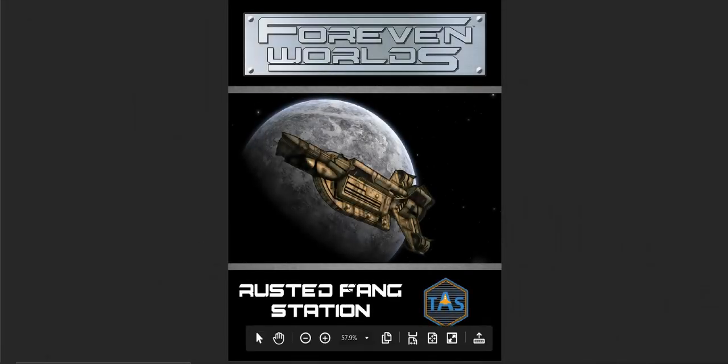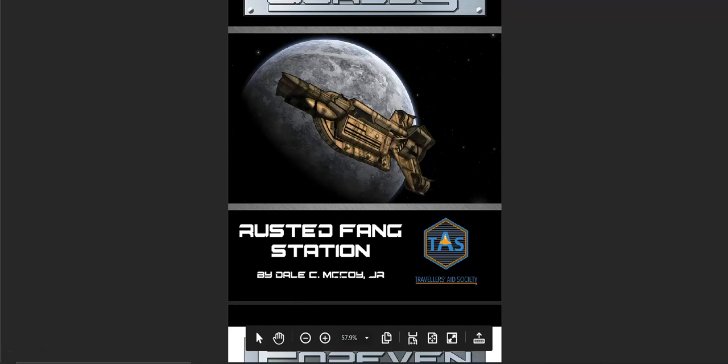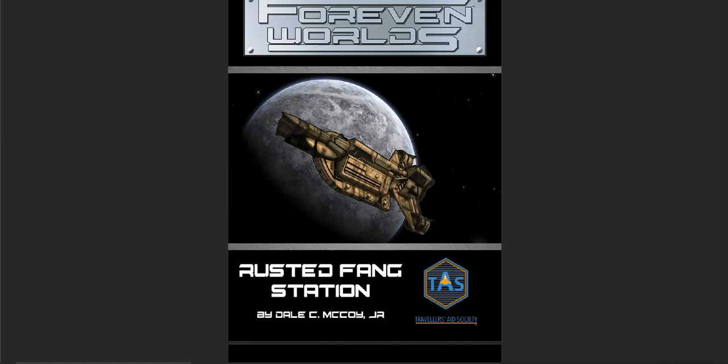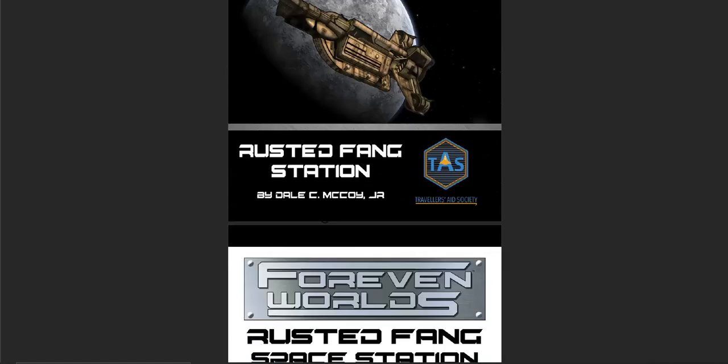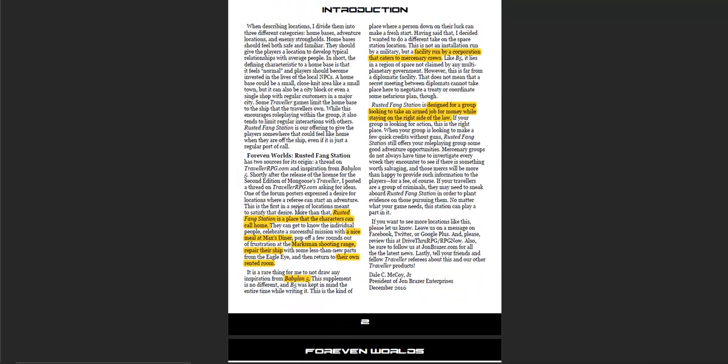Let's take a look at Rusted Fang Station by Dale C. McCoy, which gives us a space station that's actually based on an old starship. Let's dig in and I'll show you what caught my attention.